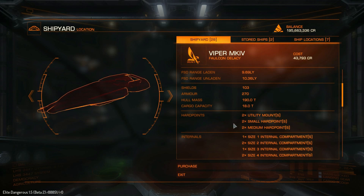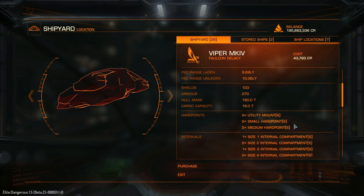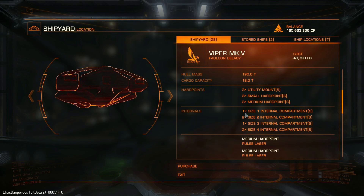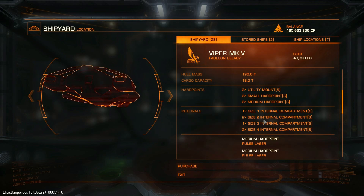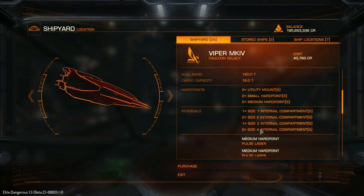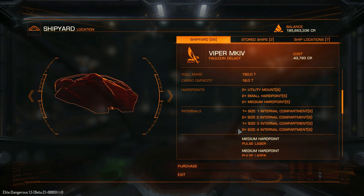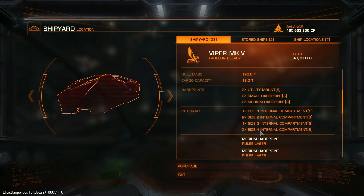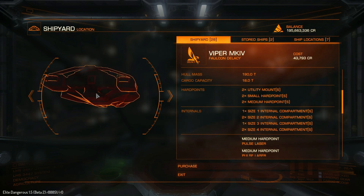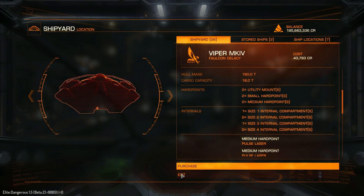It's also got two utility mounts, two small hardpoints and two medium hardpoints — exactly the same as the Viper Mark III. The main difference is we'll be able to fit some slightly better weapons. As for internals, we have one class 1, two class 2, one class 3, and two class 4. The original ship only had two class 3s, a class 2 and a class 1. This one has lost one class 3 but gained a class 2 and two class 4s, so it's got a lot more internal space — great for a pirate-y kind of role.